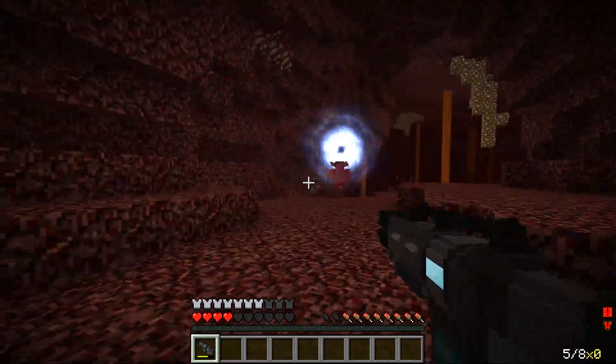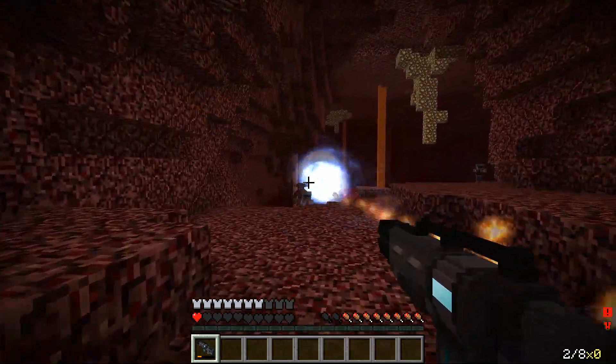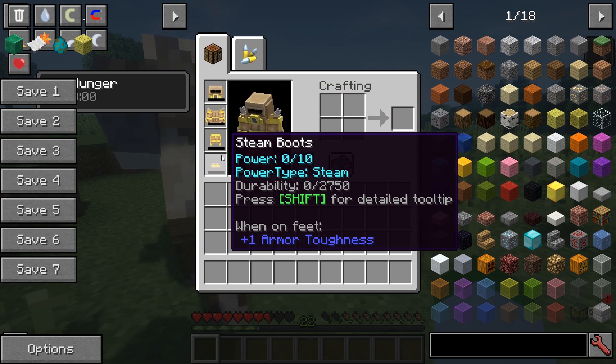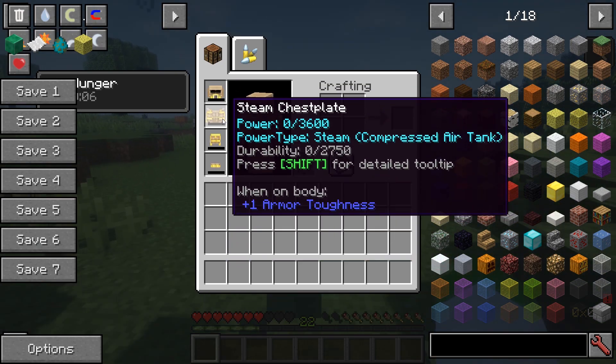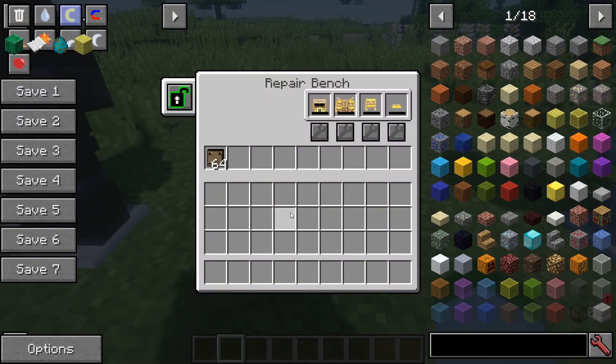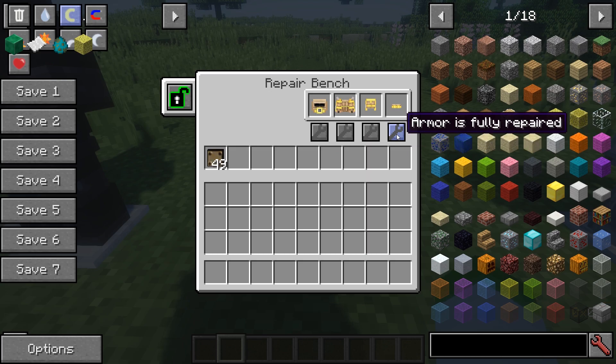The chest piece must be powered for any of the other pieces of gear to work properly. So don't go running into a place guns blazing when you don't have the powered chest, otherwise it might not end well. Unlike other armor mods, Tech Guns armors don't break when they reach zero durability. Instead, once they hit one, they lose all of their stats and no longer provide armor. But they don't break, which could either be annoying or beneficial to you.